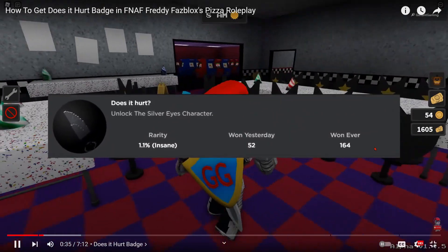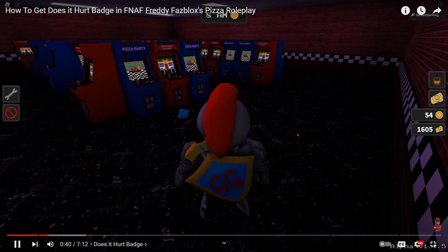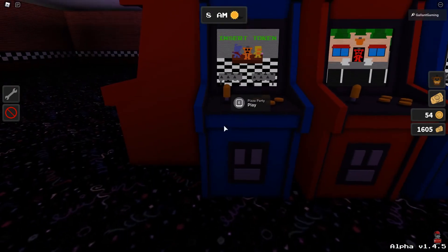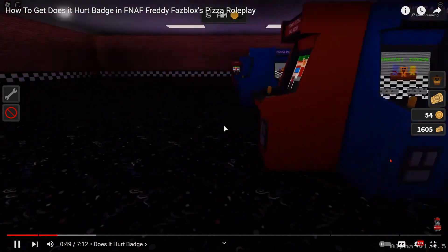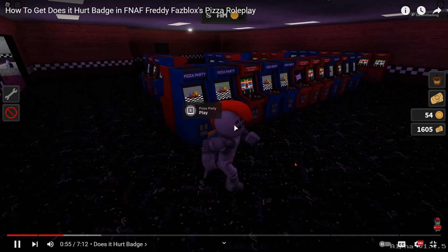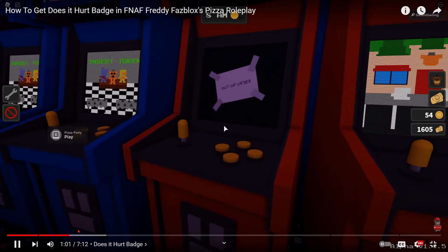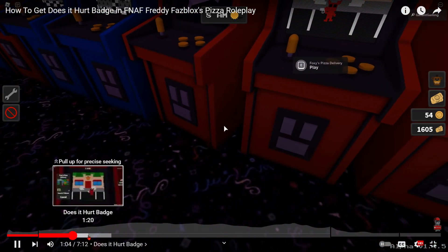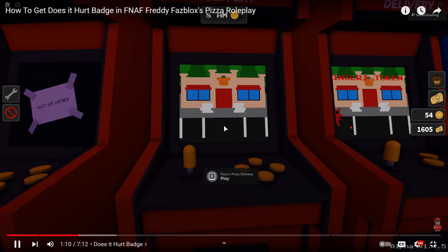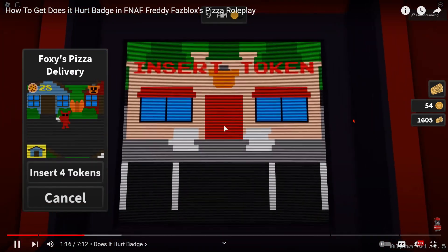...unlocks the Silver Eyes character. This badge is found in the arcade right over here. It unlocks Golden Freddy — I'm almost positive that badge is in the arcade in the pizza party game, but I just really don't know how to get it. Right here you will see a code on this out-of-order machine, and you don't have to enter this code anywhere — it's telling you the order to deliver the pizzas in the game. If you can't see it, it's kind of dark, but I have the order written down.